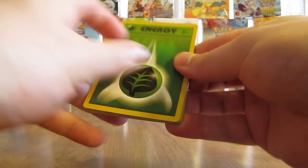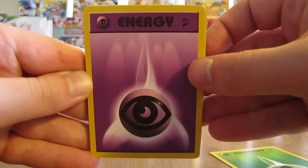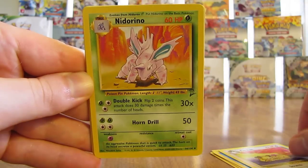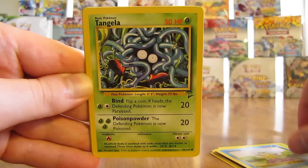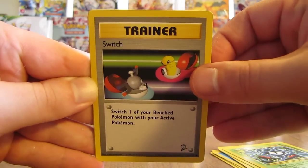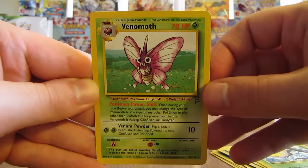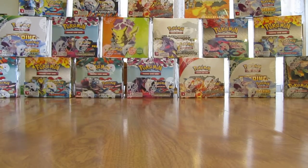Next pack starts off with a Grass Energy, then Psychic Energy. Cards: Magikarp, Persian, Nidorino, Squirtle, Tangela — I'm always a fan of this card from when I was younger — Switch Trainer, Pokeball Trainer, Weedle, and the rare is a Venomoth. I have plenty of Venomoth holos, so I'm glad that wasn't a Venomoth holo.